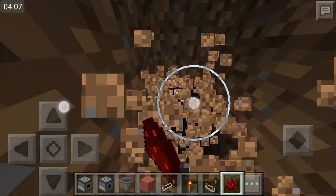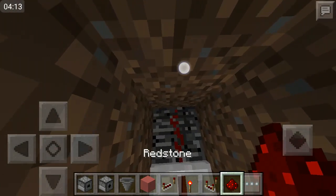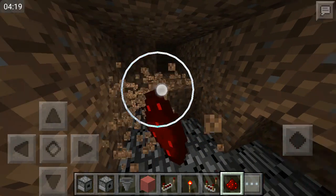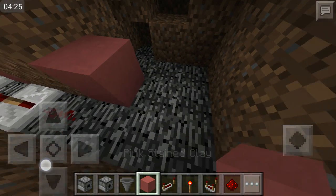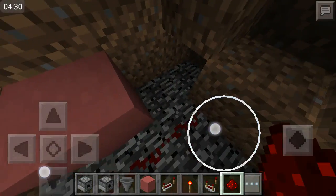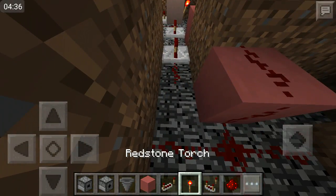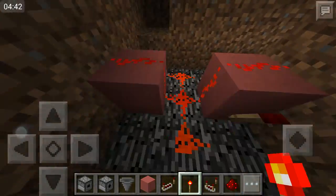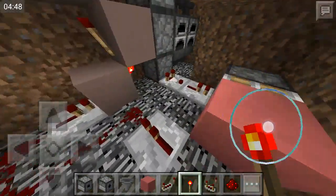When you come over here, you need to place one right here with some redstone dust. Then you need to dig out another small little area - it's like three by, yeah, like that. And then you need to place two like this. Then place redstone up like that. Like that. So yeah, that should work.